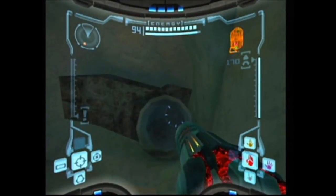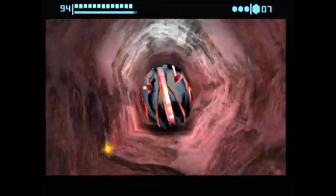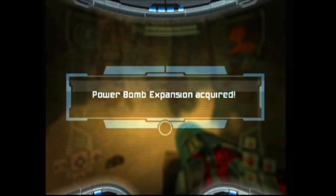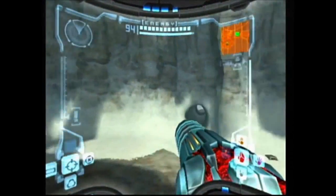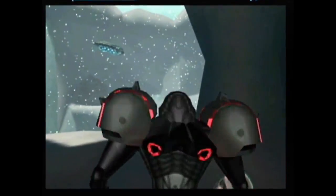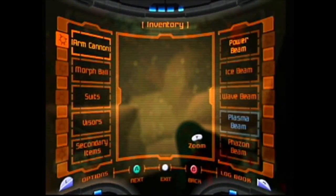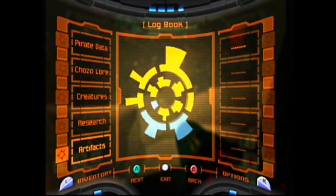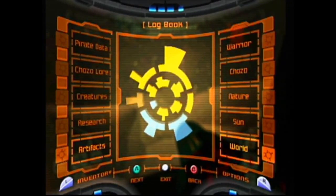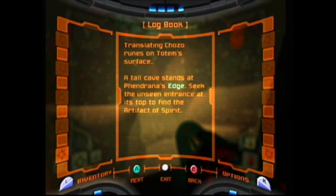There's a morph ball tunnel over here which leads to a power bomb expansion. Our logbook entries mention something about Phendrana's Edge — under the Artifact of Spirit it says a tall cave stands at Phendrana's Edge; seek the unseen entrance at its top to find the Artifact of Spirit.